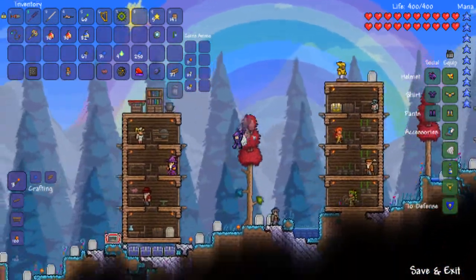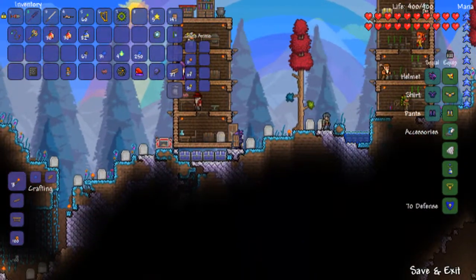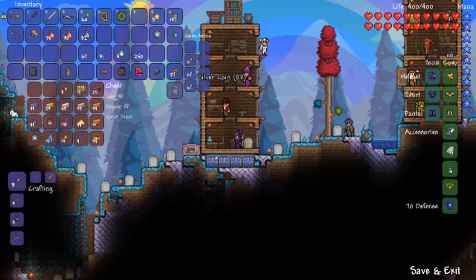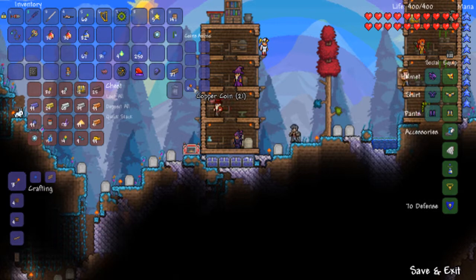I didn't have enough money right at the time, so whatever. That's all I did, except for sell stuff that I had in here, and I pulled these out of this chest, I think. Silver, gold — copper coins can stay in there.